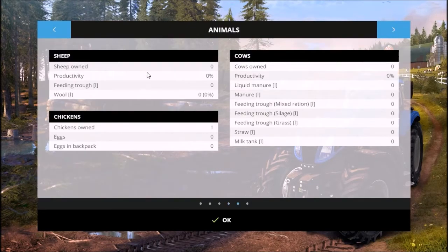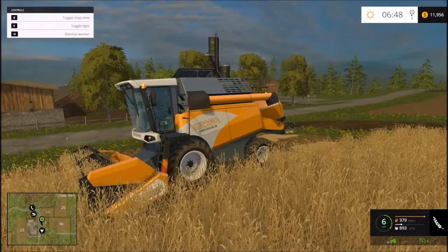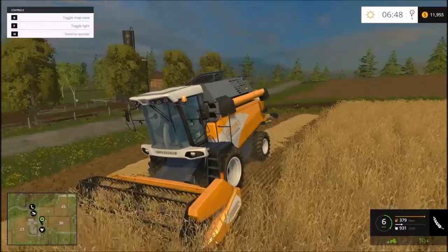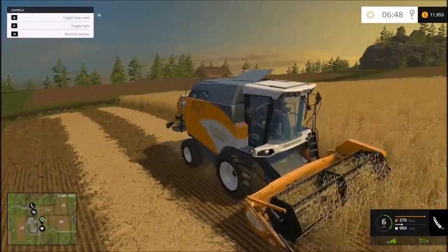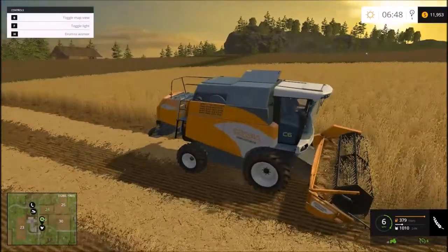Next is the animals — all the animals are on one screen: sheep, chickens, cows, which are the standards. That's nice. It doesn't do the water mechanic, I guess, on this new game.